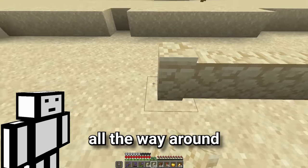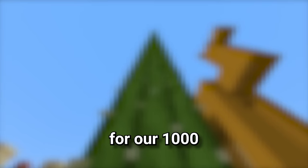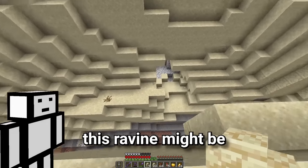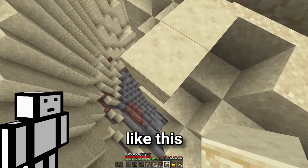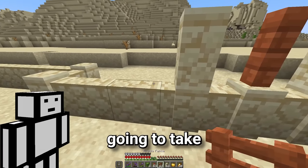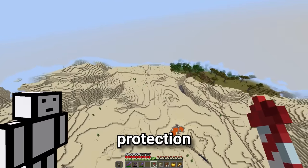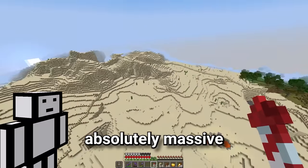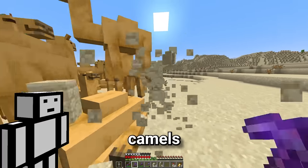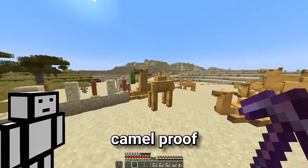First, we'll do one layer of this all the way around. And whilst I was doing this, I was making sure to leave enough space to build all the other cool things for our 1,000 camels. We need to make sure that it's 100% camel proof. Oh no, this ravine might be a problem later. But now we'll just build across like this. And we are done with the first layer. Now let's do the second. This one's going to take even longer, but it's going to make it look so much cooler. And there we go. The camel protection wall is complete and it's absolutely massive.